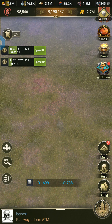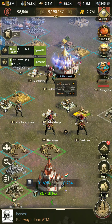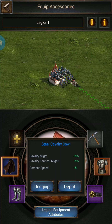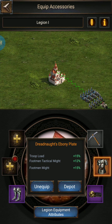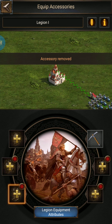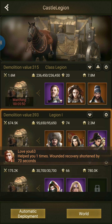Now let us move back to the castle and come to the main map of the game. We will do an experiment. First, we will not equip any equipment to any of the heroes — we will un-equip all the equipment so that the experiment is clean with no compromise.